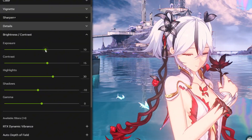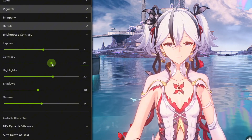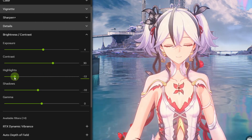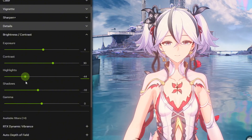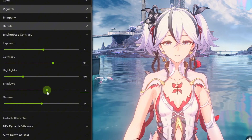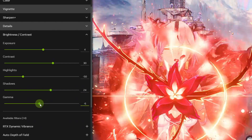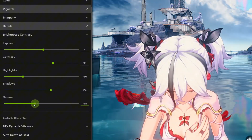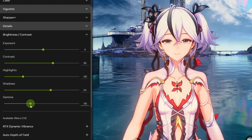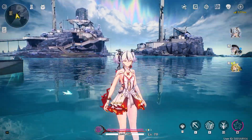The Brightness and Contrast filter is up to you. Since I prefer a darker image, you'll see that I'll set the gamma a bit lower. Sometimes I go even lower than this, but I guarantee you'll be surprised by how the game looks in the end.